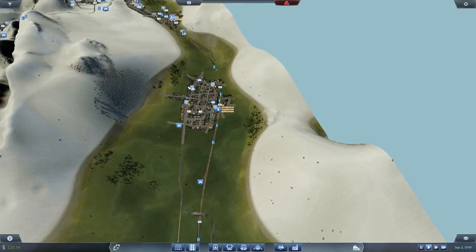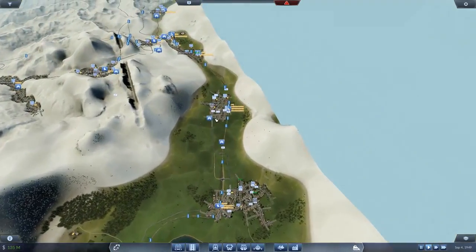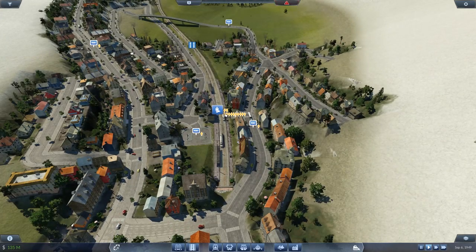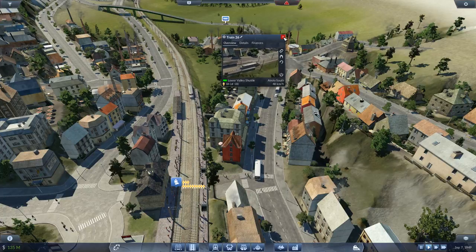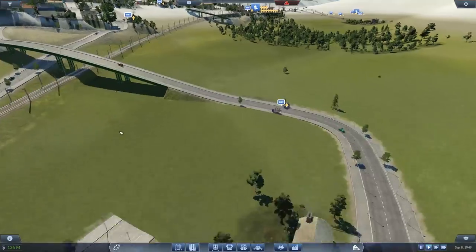And then we've got Biasca. Biasca is going to be fairly critical to proceedings because I'm going to run whatever goods system we set up centred around here as the main distribution point. Biasca is the gateway to this whole section we've been building up. You can see the passenger demand we've got here — this is purely because of the Lower Valley Shuttle, which is printing money as though it came up with the idea first. Based on the number of passengers waiting, I could double the number of trains — I've got six or seven on there already.